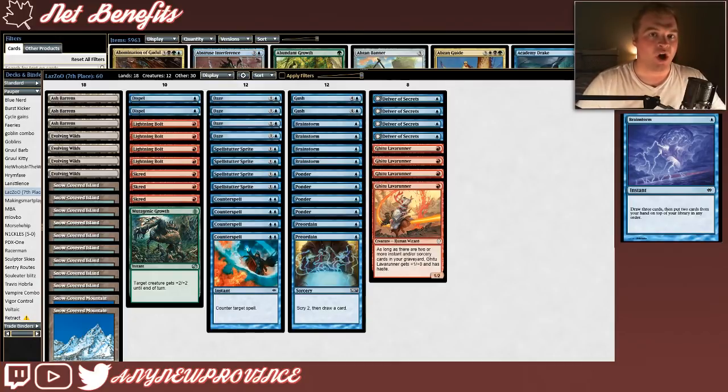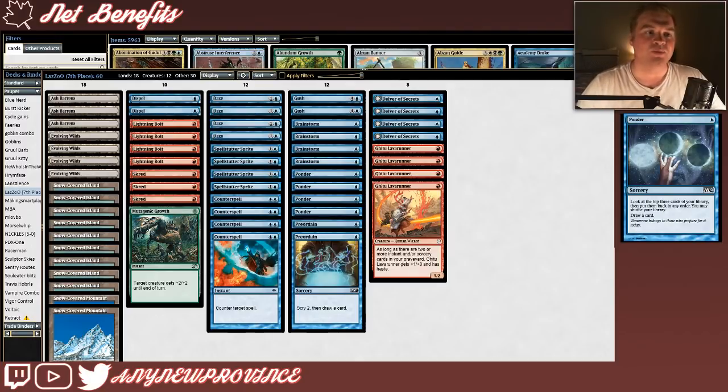There is a ton of stuff going on here. It's a little risky to play Brainstorm in Pauper at all because our fetchlands aren't very good. However, we're running a bunch of fetchlands to make sure Brainstorm is always as powerful as it can be. Also, having four of these ensures that we're going to flip our Delvers as early as possible so we can clock our opponent and protect our Delvers with countermagic. Next up is Ponder, which synergizes particularly well with Brainstorm. It costs one blue for a sorcery that lets you look at the top three cards of your library, then put them back in any order. You may shuffle your library, then draw a card.